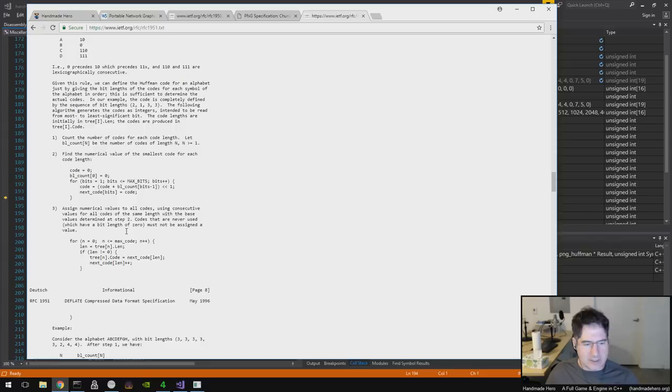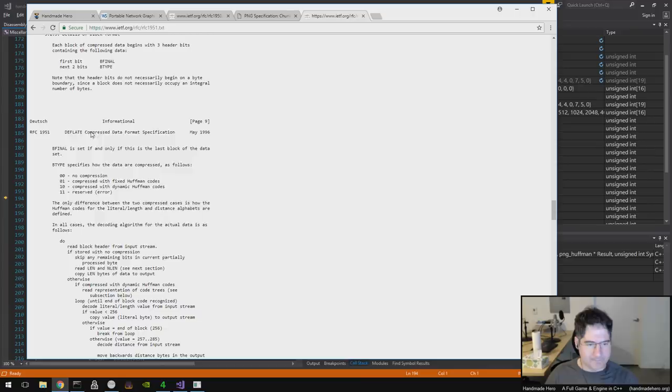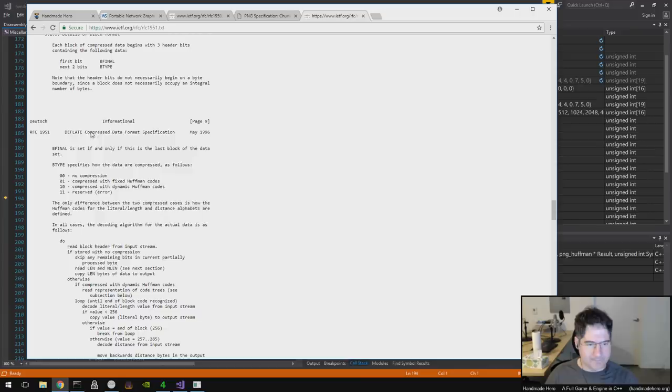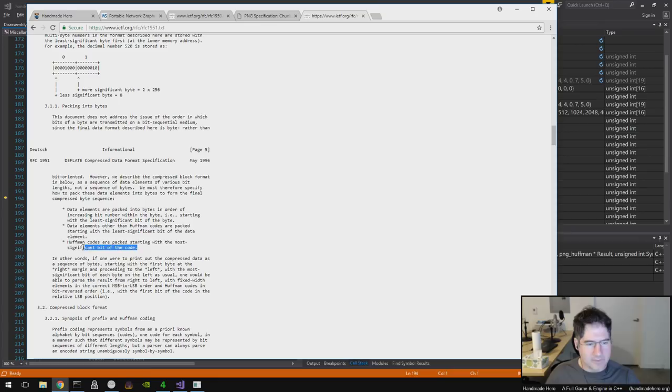Looking at the spec example — consider alphabet A, B, C, D, E, F, G with bit lengths 3, 3, 3, 3, 3, 2, 4, 4. The spec says the following algorithm generates the codes as integers intended to be read from most to least significant bit. I'm assuming that means the most significant bit of the integer produced is the one that comes first in the bitstream. The deflate spec also said everything is LSB right up to the Huffman codes, which are suddenly MSB. So the Huffman codes get read differently from everything else.